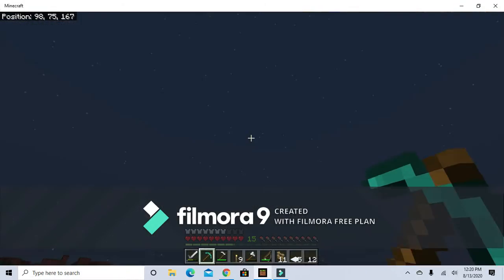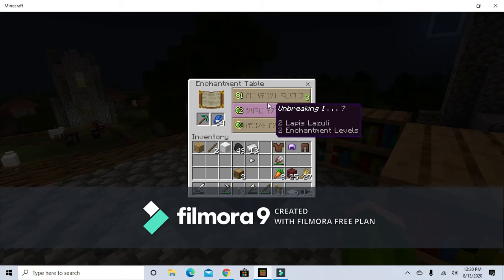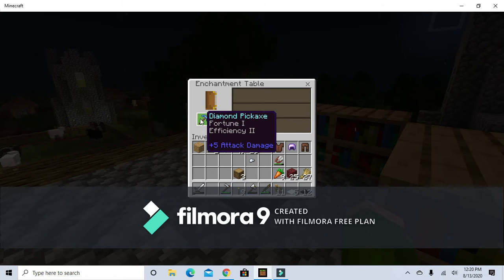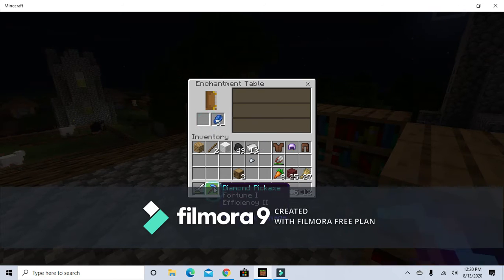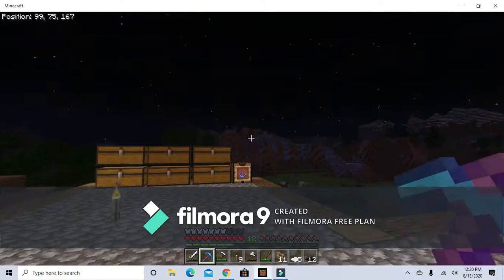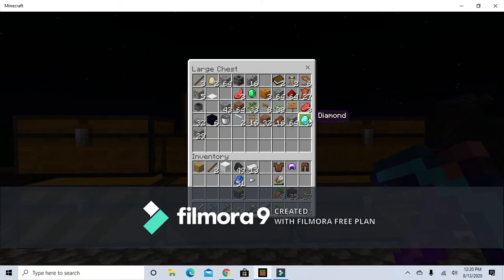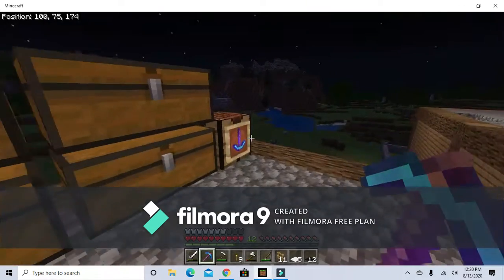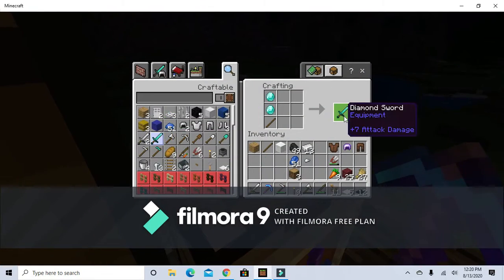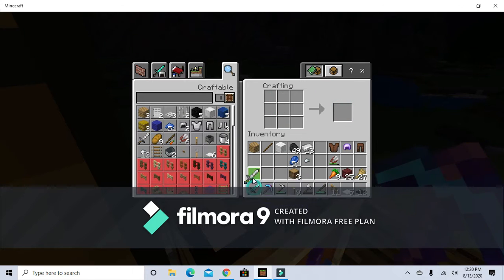I completely forgot — we've got to enchant this brand new diamond pickaxe. Fortune, fortune, and efficiency two. There we have it, ladies and gentlemen — we have fortune on our diamond pickaxe. Yes! And that was only three levels. This is what I am talking about. And with these two diamonds I am going to make a diamond sword — not a diamond hoe, which most of you may think. A diamond sword!